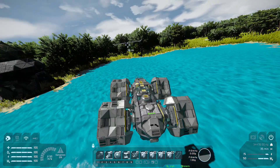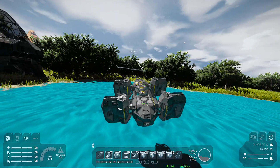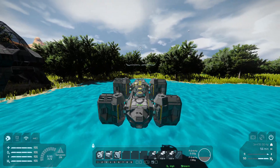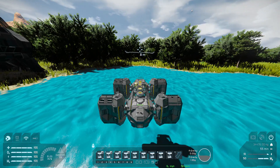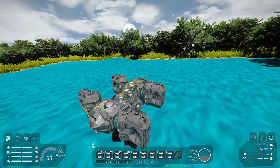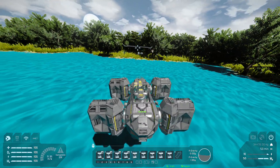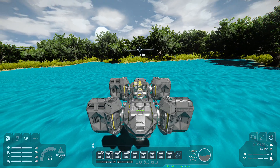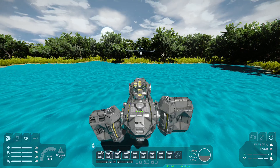Number four locks all of the rotors as you can see. On the fourth page, number one, two, three, four locks rotors individually. Number five attaches all of the rotors if available, and number six, seven, eight and nine detaches the rotors individually.